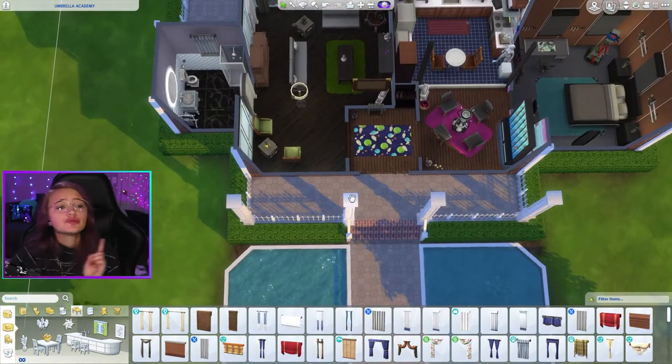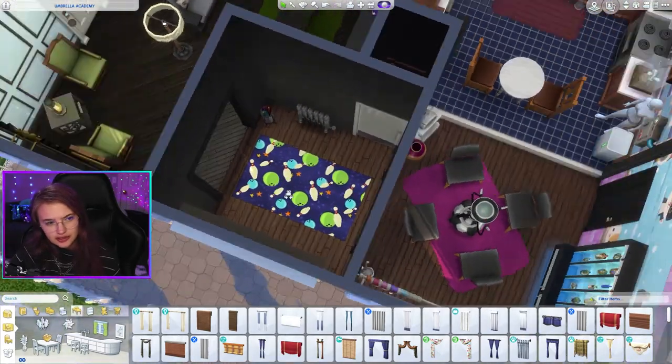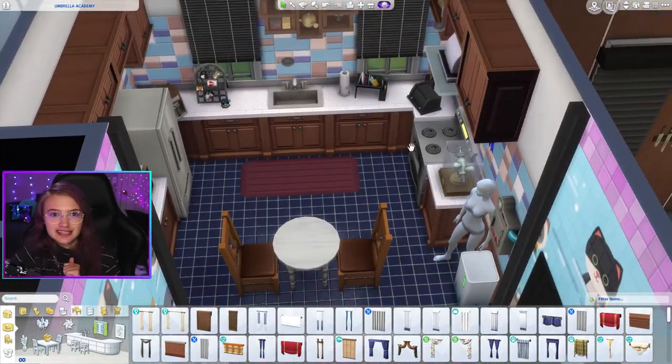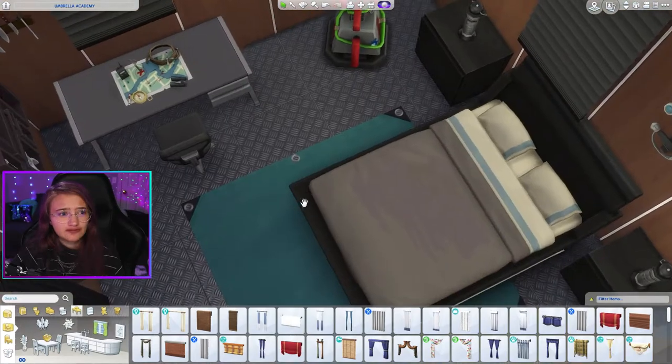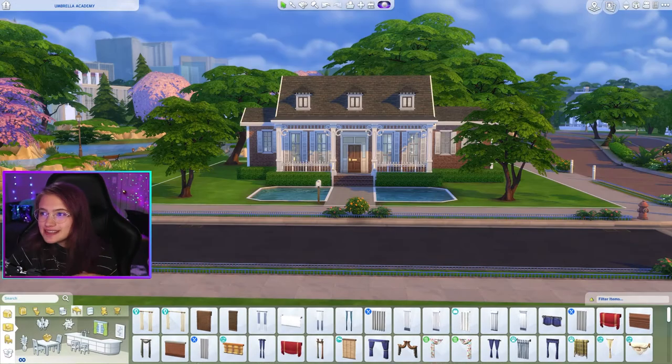Let's go over all the rooms real quickly again. We have Ben Hargreeves' room - the one that is dead. Then we got Klaus's dining room slash entryway - weird combination, it is what it is. Five's kitchen, which honestly is so chaotic it doesn't make a lot of sense - I think the kitchen is probably the worst. Diego's room, which I actually think fits his character the best out of all of them - I'm really proud of Diego's room. The only two people we didn't get were Vanya and Luther. That was every room is a different Umbrella Academy character! I hope you all enjoyed. If you liked this video it'd be cool if you considered subscribing - it would mean a lot. Thank you all for watching, I appreciate you very much, and I'll see you next time. Bye friends!